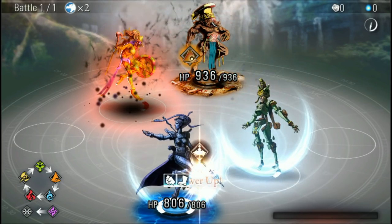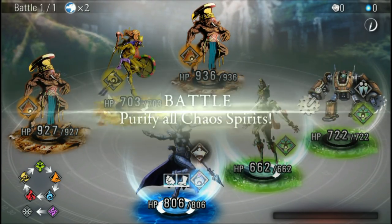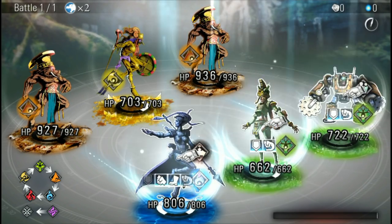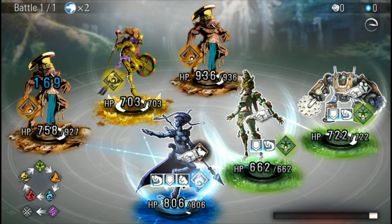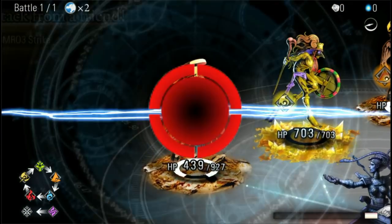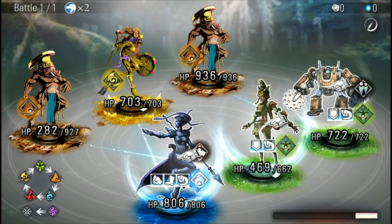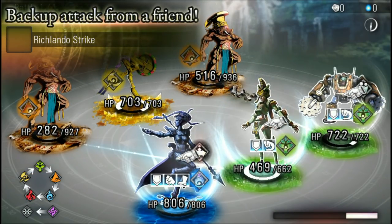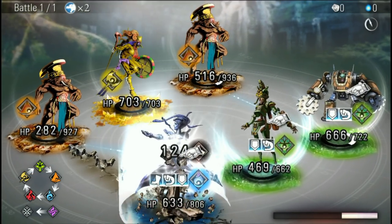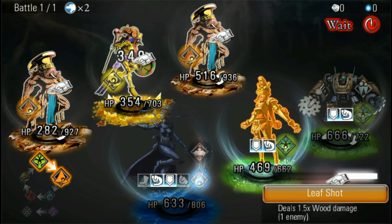More loading. I'm going to want to target the earth guys with my wood people here, because they do more damage. And then I'll have my water guy do damage to the metal guy in the middle there — he's going to rock me. What skill do we got here? Wood damage to one enemy.